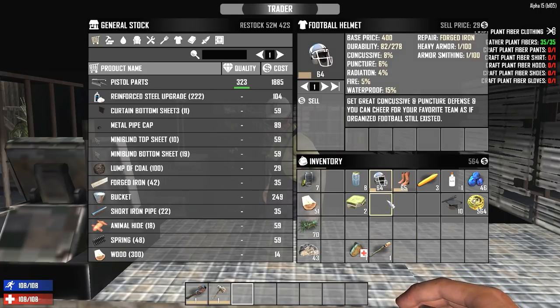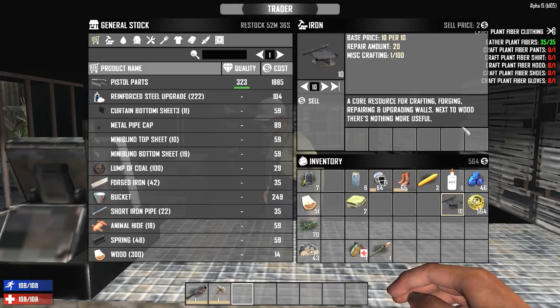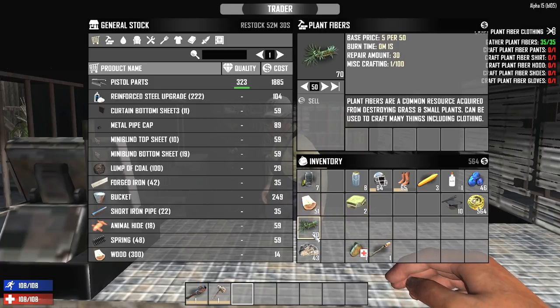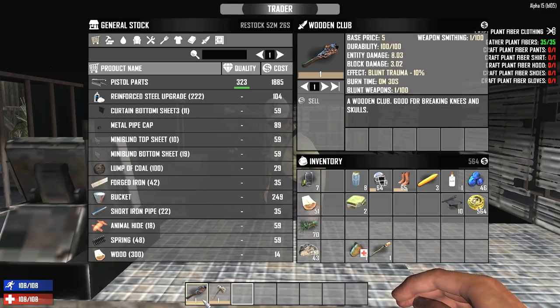You can also sell stuff to them — say, like this football helmet. You can see how much the sell price is up at the top right-hand corner of the items you have. It doesn't take a whole lot to sell stuff to them to make some decent money. You can even sell wood if you want to. They don't buy rocks, and if it's something like tools they're not going to want, there won't be a price shown — it just means they're not going to buy them.